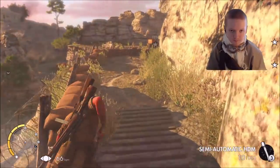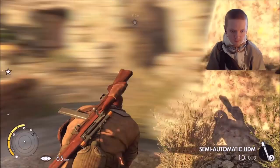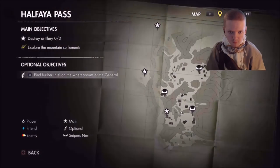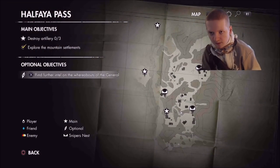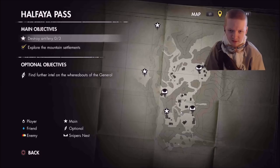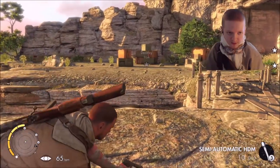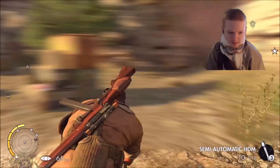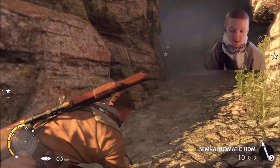We can see those flak guns from here — there's one pretty close to us. Some ammo right here. This is also the first mission where you're going to encounter enemy snipers, and enemy snipers are a major problem in this game. In Sniper Elite 4, the enemy snipers are the most dangerous enemies you can encounter.